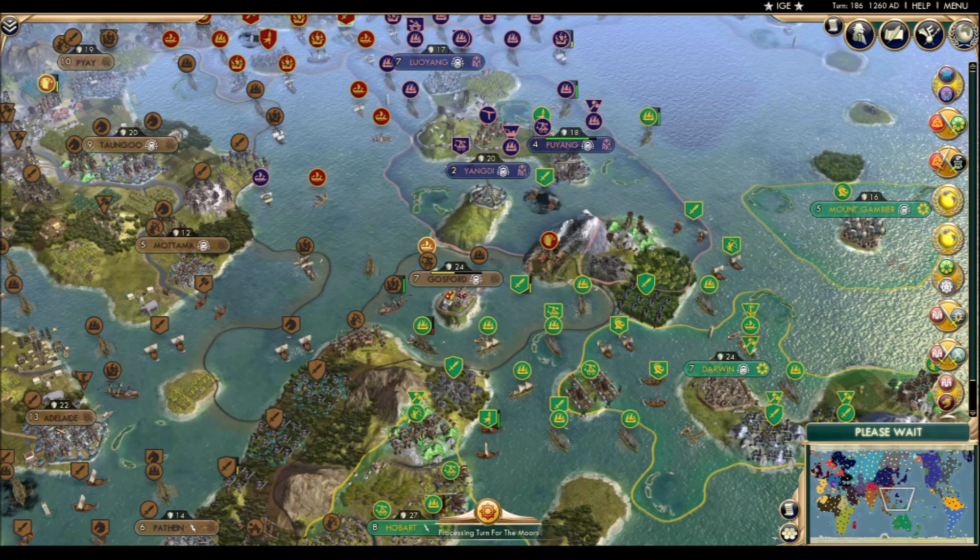A lot of stuff happened on the sidebar last scene, and is still happening in this one. The focus of this scene, though, is Gosford, which may not be as permanently brown as I had previously assumed. Those Aussie ships are all ranged, so they need to keep that swordsman alive. We have not one but two joint war declarations — Australia and the Goths decide that Ragnarok is long overdue, while the Iroquois and Yupik smell hidden blood in the water.